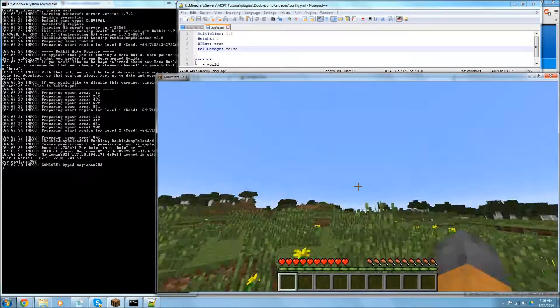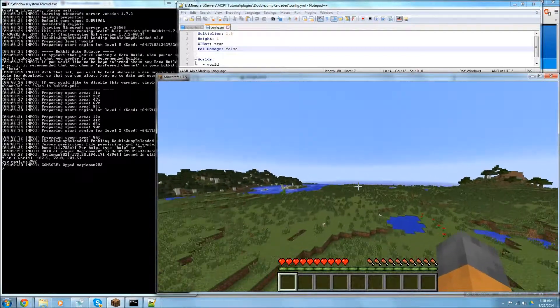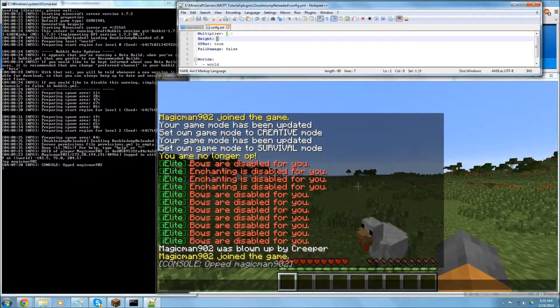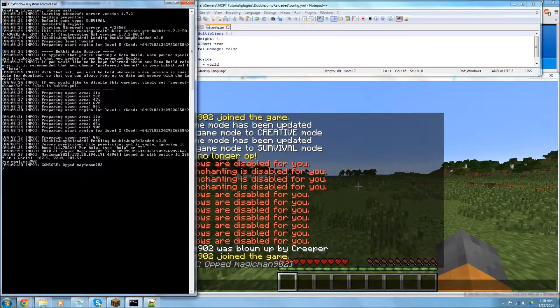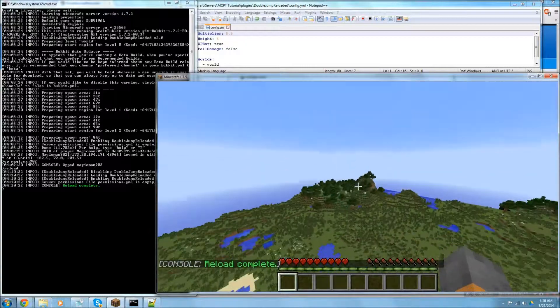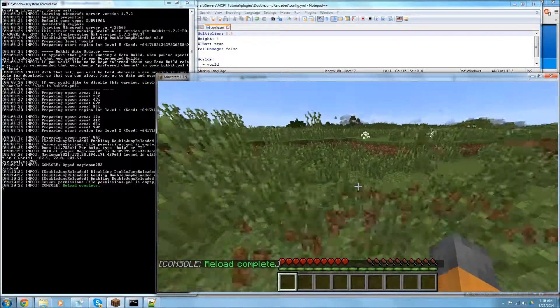Now we're going to change some of the configuration and test a bit. It looks like the height multiplier makes you go quite far. Let's change it — I'll set it to five and the other value to five point five. I'll reload the whole server since I don't think it has a reload command.